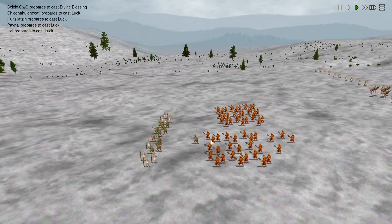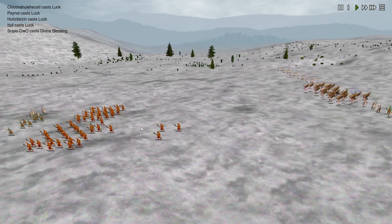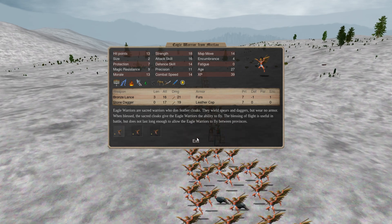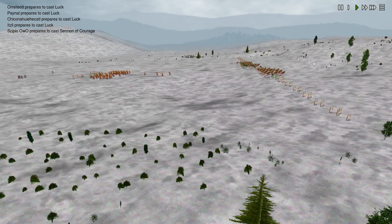See a lot of Jags — that Bless is: attack skill +4, magic weapon, shock resistance +10, poison resistance +10, fire resistance +10, cold resistance +10, defense skill +3, undying +4, HP 1, strength +8, blood surge 3, combat speed +30%, undying +20. Oh yeah, big Bless of course. Lots of sacreds is what they do, and they have some chaff here to siege the fort down.